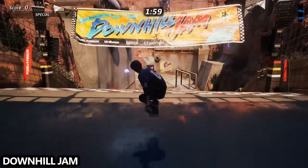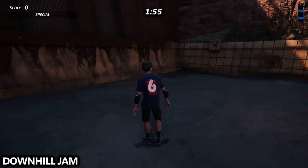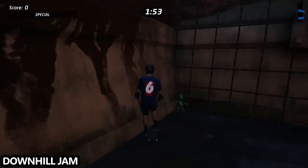The next level we have is downhill jam. As soon as we start off, don't go forward. Instead, look over your left shoulder and spot it in the corner and grab it.